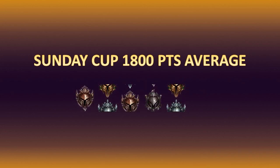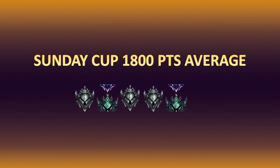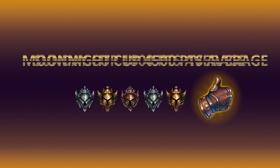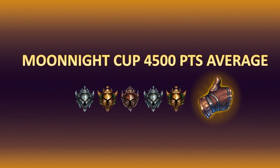Once you find yourself five players, it's time to register your team. This can be done in the same channel where the free agent form is — you merely submit a ticket with the category of wanting to register a team, pull in all your players, and you're good to go. If you go above the 1,800 points average for the Sunday Cup, you're going to have to join the Moon Knight Cup.